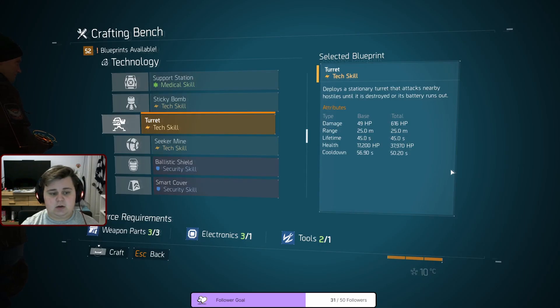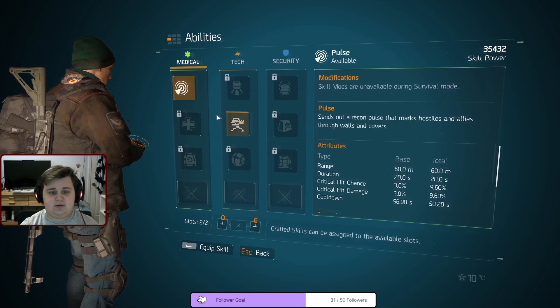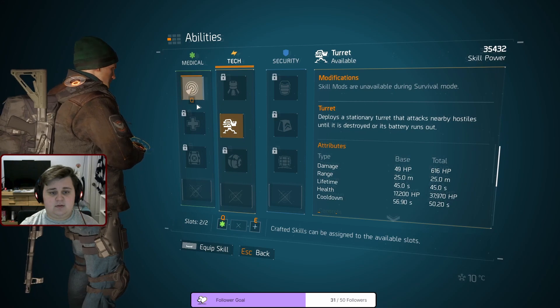If you're not playing for the realism, make sure to craft your division gadgets in a safe house. I promise you that you do not need to go into your inventory and equip them. They definitely auto-equip when you make them, and there is no reason to go into your inventory after crafting them.